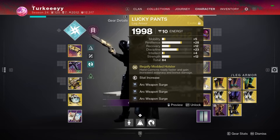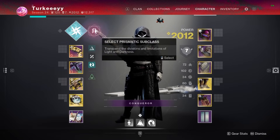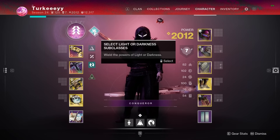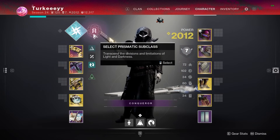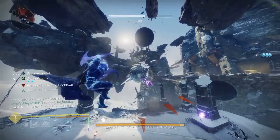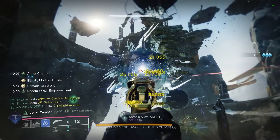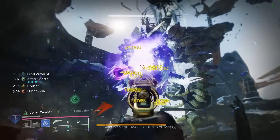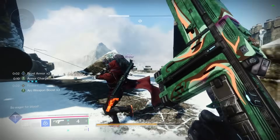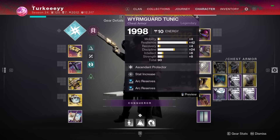The weapon surge mods can change depending on your subclass. I primarily use Gathering Storm on Arc Strider, but I've also been testing Prismatic using Gunpowder Gamble in that rotation since you get Revenant's super for an extra damage chunk there. I really enjoy Arc Strider and the arc verb interactions. For surge mods, I prefer either two or three Arc Weapon Surge mods plus one Kinetic for Warden's Law, or just triple arc.